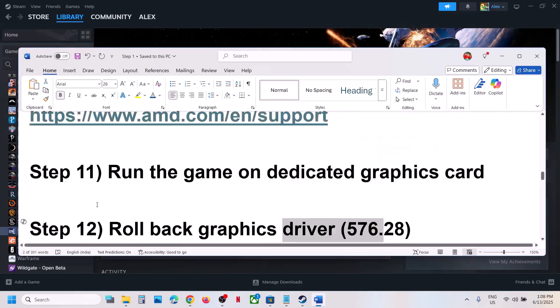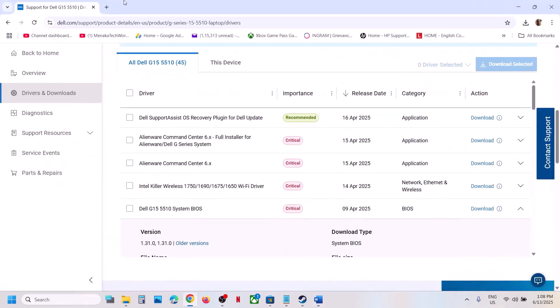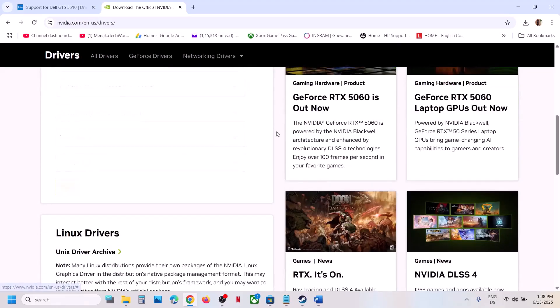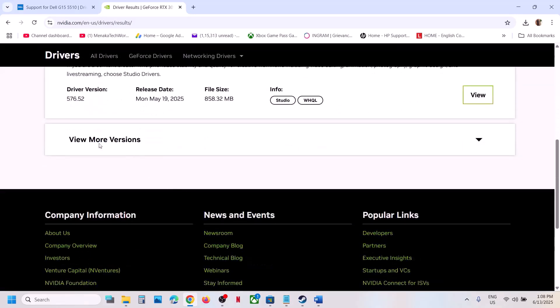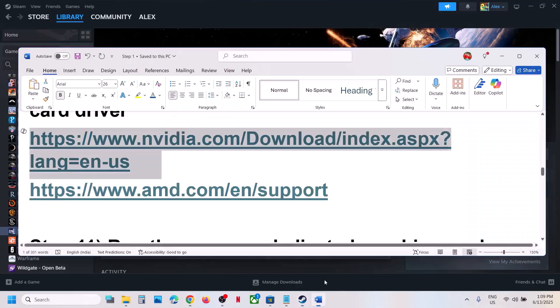The next step is to roll back the graphics driver. This has worked for many players. Go to the NVIDIA website, select your graphics card, select the right operating system, click Find, then click View More Versions. For many users, GeForce Game Ready driver version 576.28 has worked. Download it, and during installation select Custom and put a check on Perform a Clean Installation. Restart your computer, then launch the game.